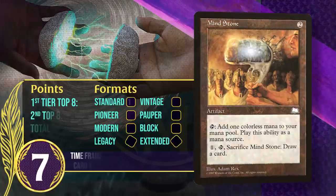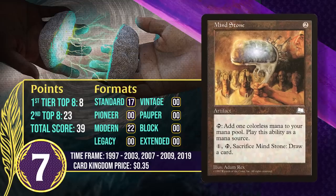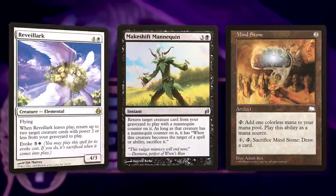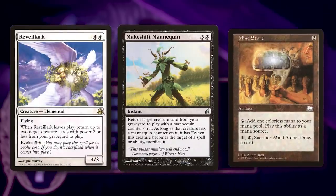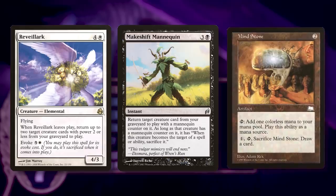At number 7, it's Mind Stone. This 2-mana rock taps for 1 colorless mana, and once you're in the later game with no need for that mana, you can cash it in for a card — nice late-game value, especially since in the early game it puts you ahead in mana by a whole turn. Mind Stone has been printed in Standard-legal sets twice: first in Weatherlight, and again in the 10th Edition core set. The second time found considerably more success in decks featuring Makeshift Mannequin and Reveillark, where Mind Stone helped those cards come down earlier.